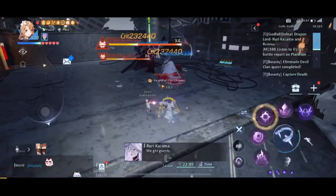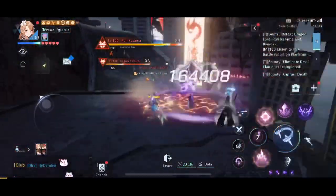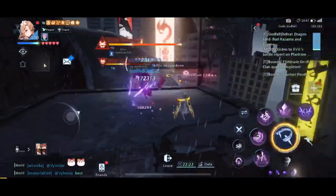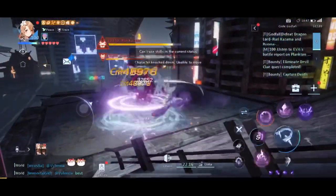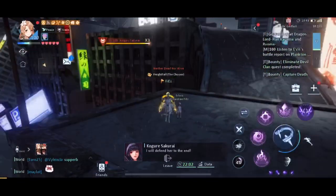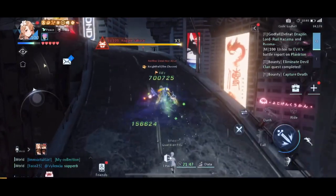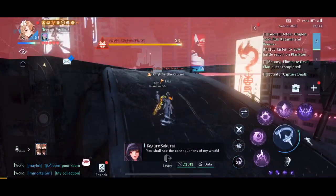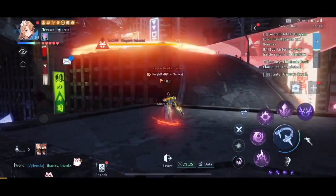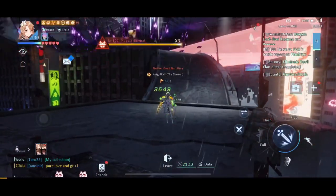The third boss actually has two bosses: Rui Kasama and Kagure Sakurai. Kagure Sakurai doesn't follow you — only Rui Kasama will follow you — so lure him and kill him first. His dangerous skill is the one with blades on the ground; as you may remember from bright dungeon, this deals a lot of damage, so try to avoid it. Other skills are manageable and easy to dodge. After you kill Rui Kasama, Kagure Sakurai's HP will drop from x6 to x3, so you can kill her easily. You can avoid her skills just by staying far away and regenerating your HP.